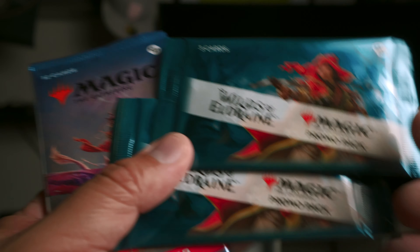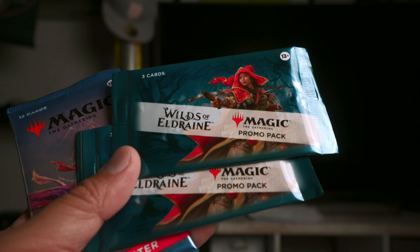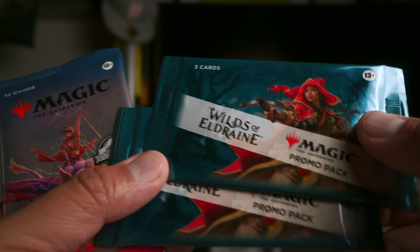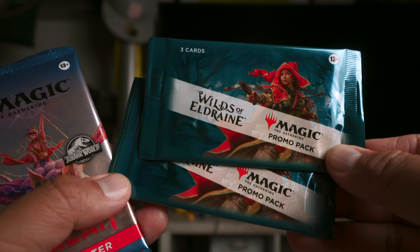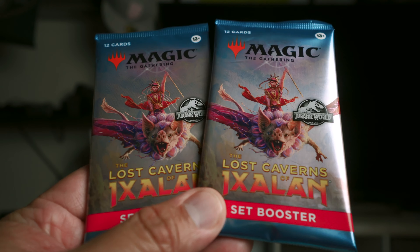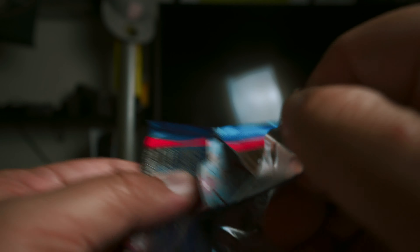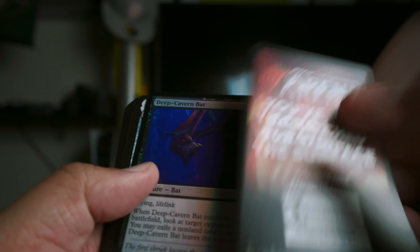We ended up going three and oh. They did this cool thing where they spun a wheel, and if it landed on you, you got a prize — play mats, set boosters, cool stuff. When it landed on me I got two promo packs for Wilds of Eldraine. For the tournament, everyone got two set boosters for joining. So let's open up the set boosters and see what we get.